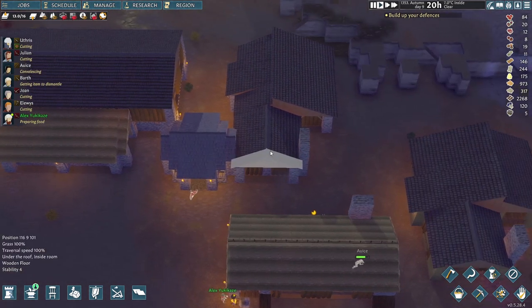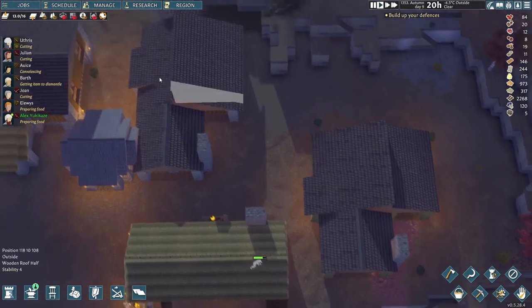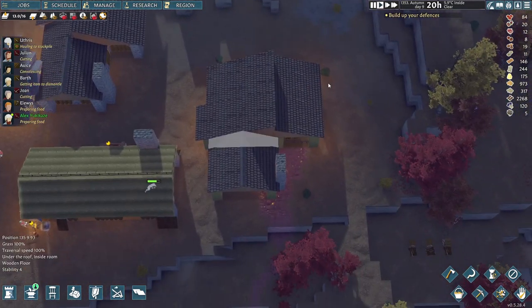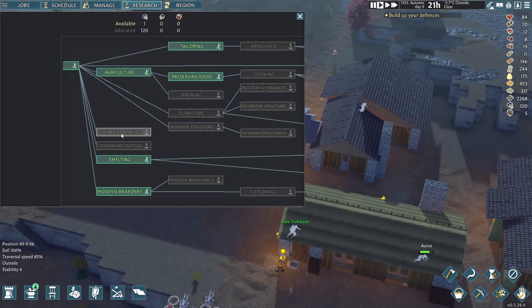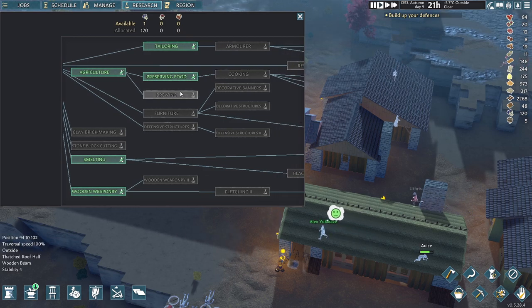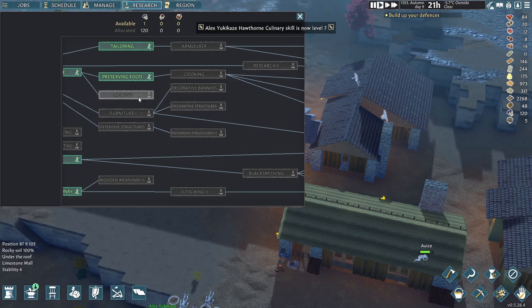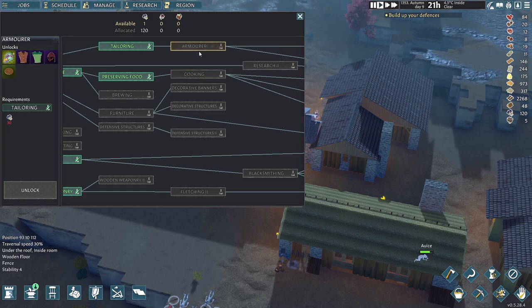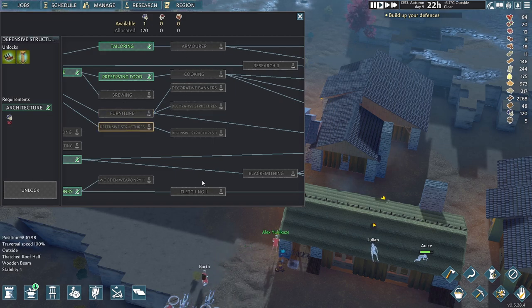So next time, what I want to do is maybe do the blacksmith — we can lay out the blacksmith in this area. That would give us three main productions: metal production, cloth/fabric, and wood production. At that point we can think about researching brick making or stone block cutting to get rid of all our tier one research items, then move into tier two. We need a brewery — people need some good old alcohol. Then maybe wooden weaponry, armor, finish off furniture and defensive structures, and then we can start working on tier three.